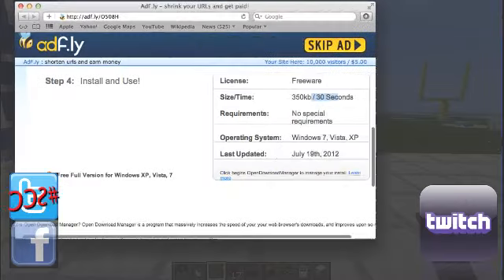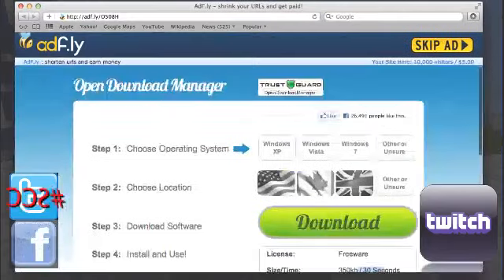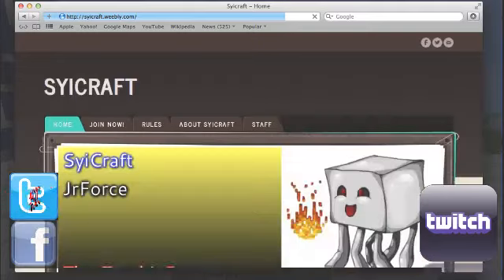I have no idea what this is. The stream is going to be grainy, so I don't know if you can actually tell exactly what's on the screen right now, especially with my overlays. Click skip ad. Oh wait, this has nothing to do with the link. PsyCraft. What is this?